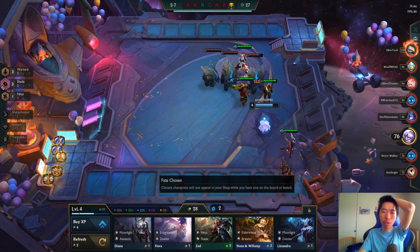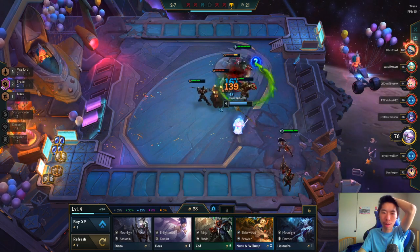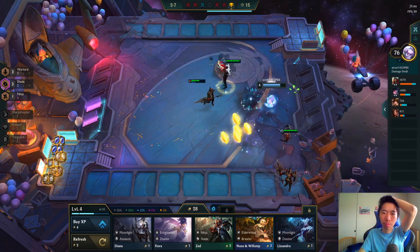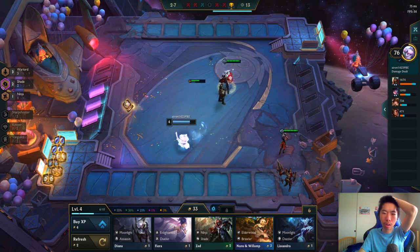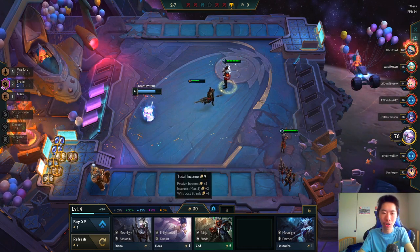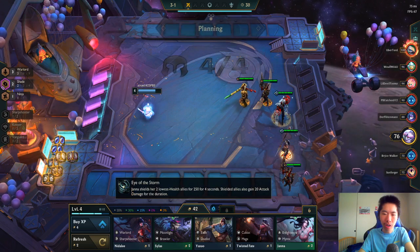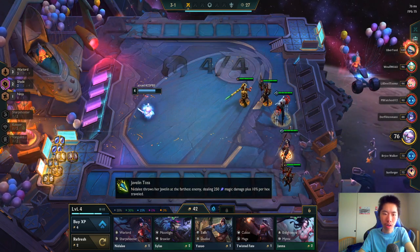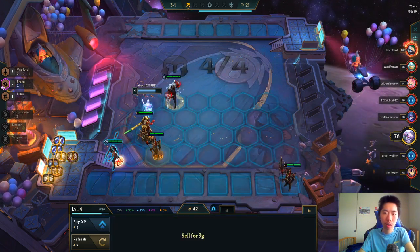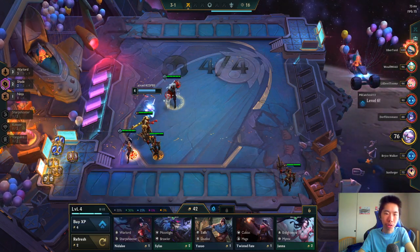You can see what loss streak you're on — you can't move the UI though, which kind of sucks. I need frontline — that's the main issue right now. I gotta go Stone Plate for Garen.